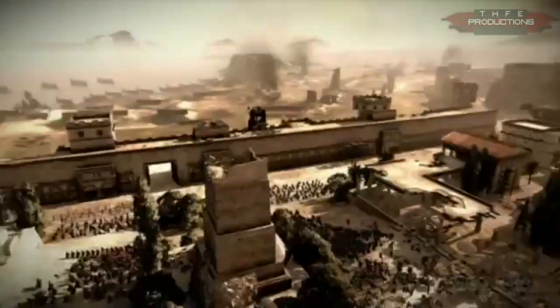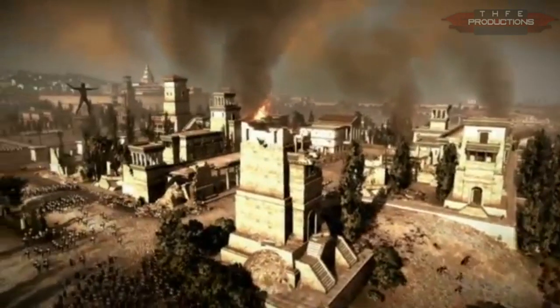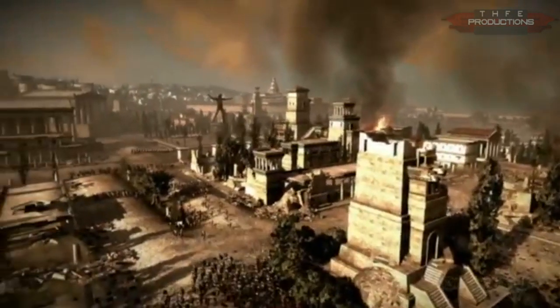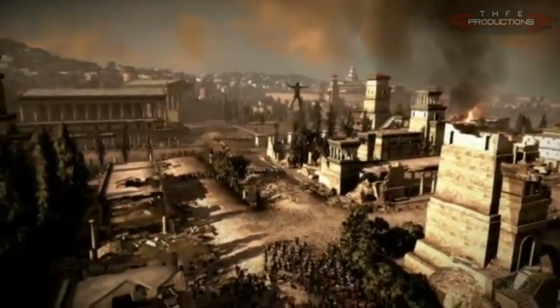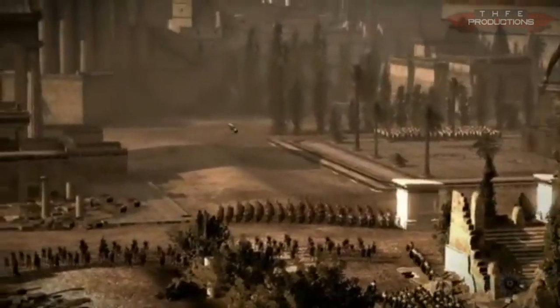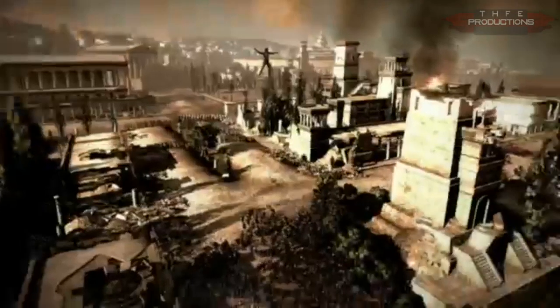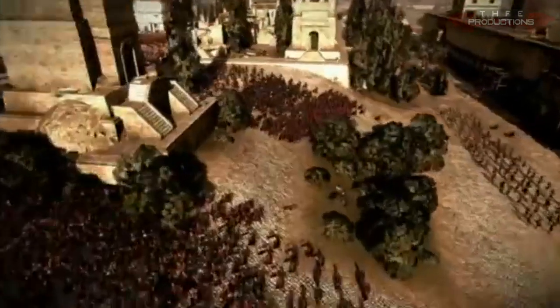Something they noted in the video is that the settlements in this new game are going to be much, much larger than in the previous one. For example, the smallest walled settlements in Rome 2 are going to be comparable to the largest walled fortresses in Shogun 2. That just goes to show the size and scale of this new game and the fact that they really need to overhaul the AI — and that's exactly what they've done.